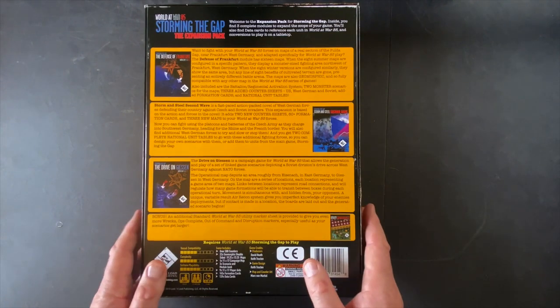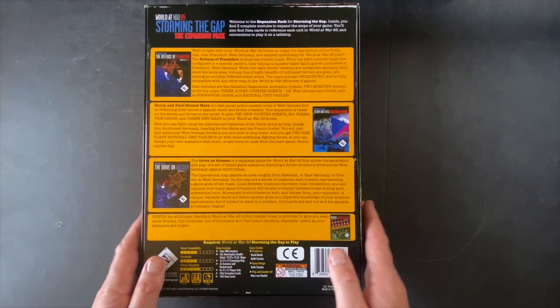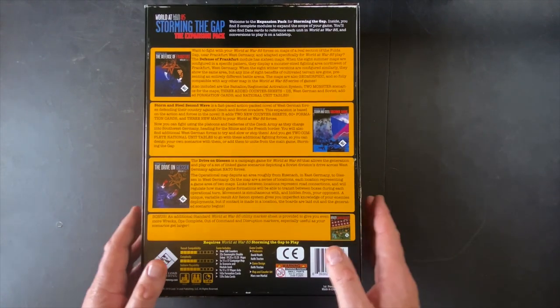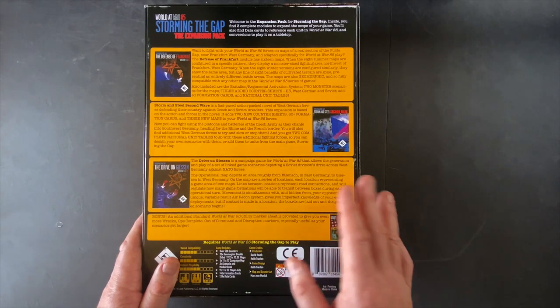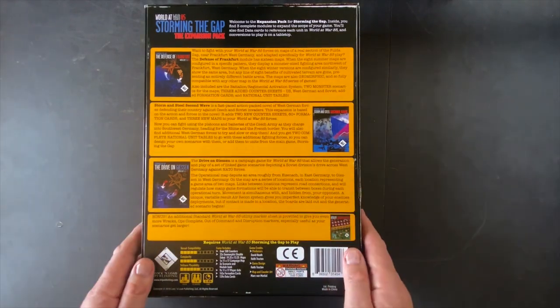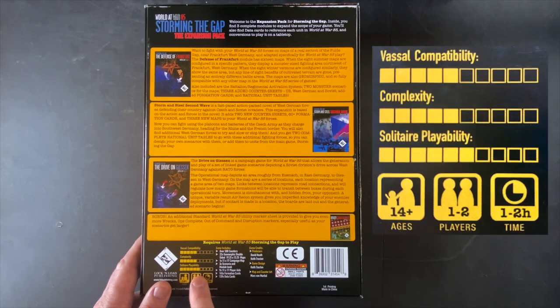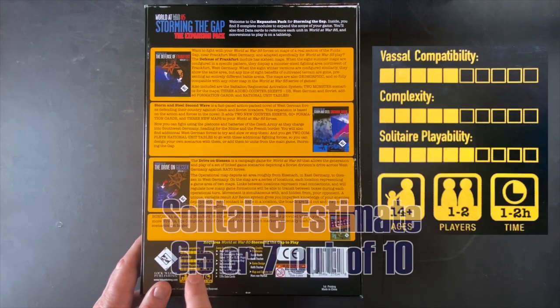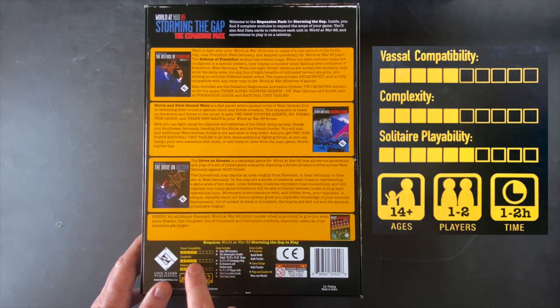Just as an overview of what's here: over 500 counters, 22 maps, two campaign maps, three scenario and module books, player aids, over 100 formation cards, and data cards for all the units in the game and the base game. Solitaire playability is rated a six, though I think it might be higher — those formation cards are working really well for solitaire. There is also a solo mode available separately that you can purchase for this system.